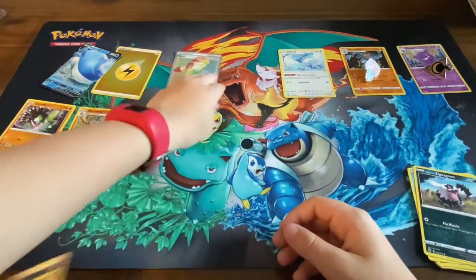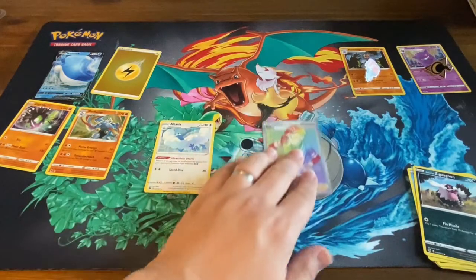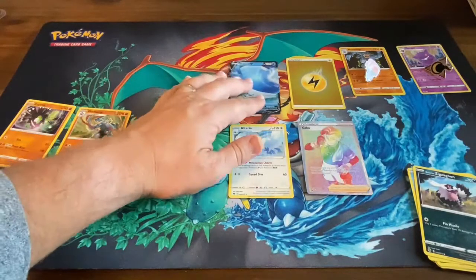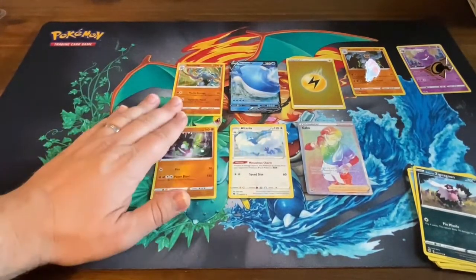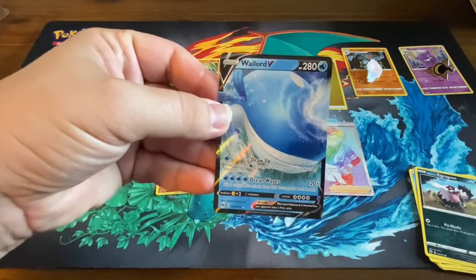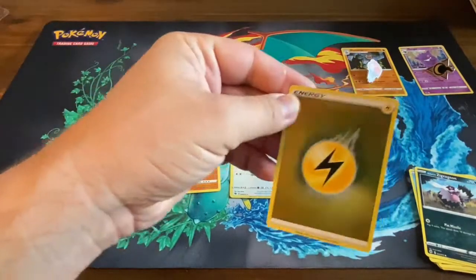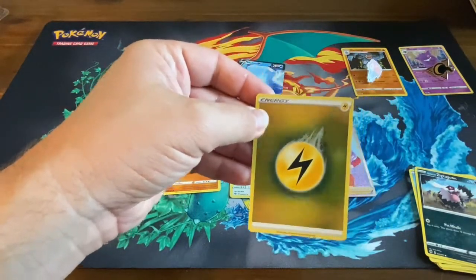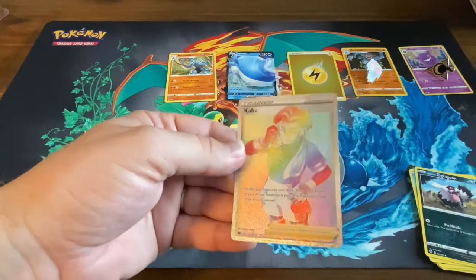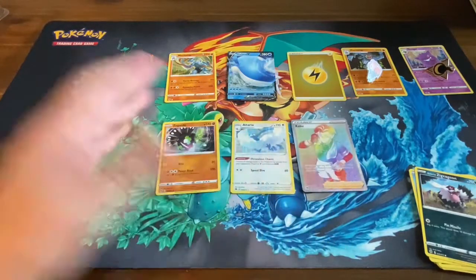Not bad for five packs! Let's take a look at what we got: the full art Crabominable hyper rare rainbow foil, the Wailord V, and this energy card — what would you call this? That's a reverse holo, actually a holo energy. Those are actually kind of rare too. That is a hefty, cool-looking card. I'm so glad you got that in those five packs of Champions Path. So what do you think about Champions Path? Pretty cool!